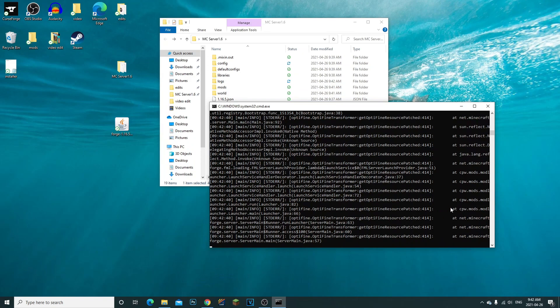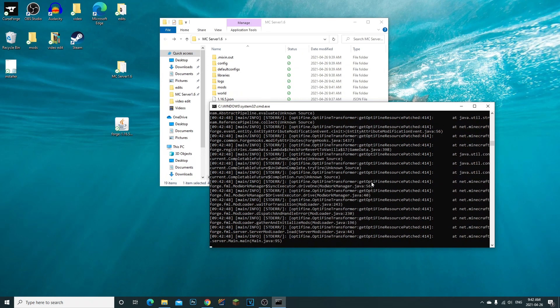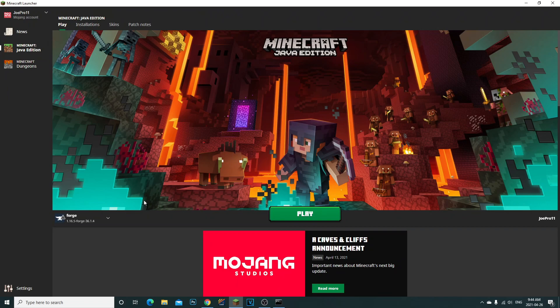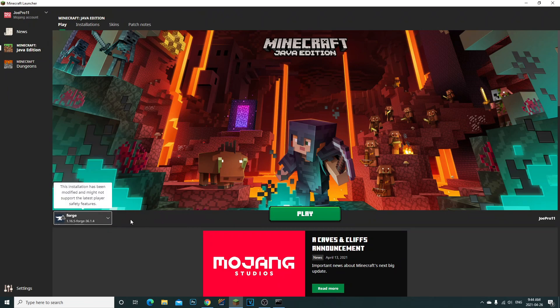Now go ahead and run the server — you can run as administrator if you choose. You can see it detected OptiFine resources, which means it's detected the mods in the server and it's fully launching up. Make sure when you open Minecraft, you launch the Minecraft 1.16.5 Forge profile.